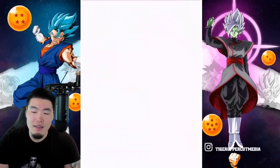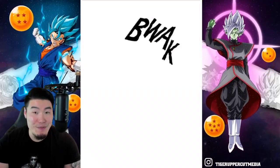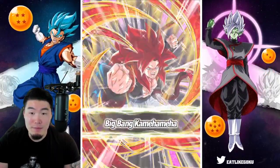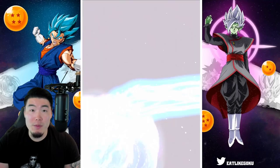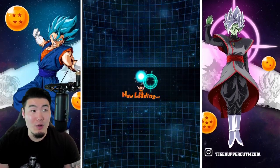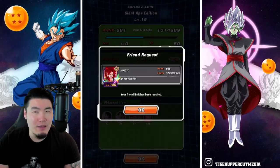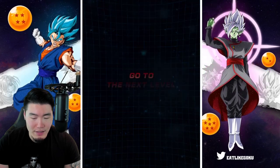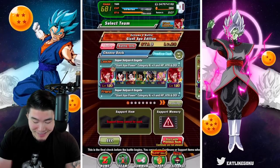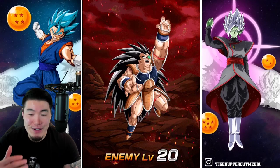There are definitely other Future Saga units that need Extreme Z Awakenings much more than Vegito Blue and Rosé. Even though both of them are outdated at this point, they're still very much usable — Vegito Blue can still hit really, really hard. So yeah, I think download celebration makes more sense for next year. Anyway, we're on level 20 now, so we're two-thirds of the way there.